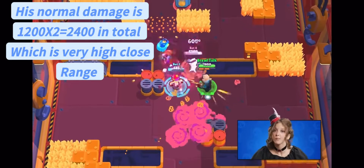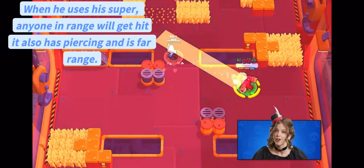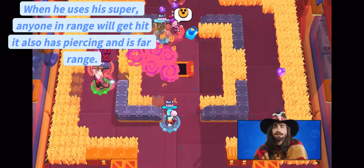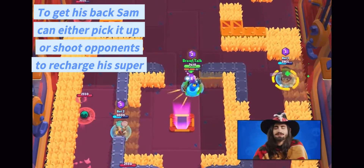Activating his Super with his Knuckle Busters on will throw them and damage everything on their way. He also gets a temporary Speed Buff. Activating the Super again will then call his Knuckle Busters back to his arms and damage everything on their way back. While Sam doesn't have his weapon, he'll have to charge his Super the normal way by hitting his attacks, or he can collect his Knuckle Busters again.